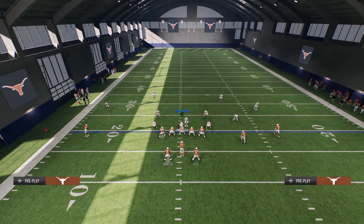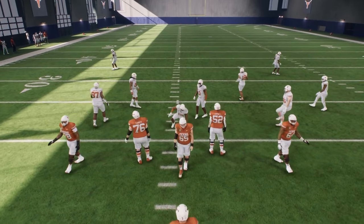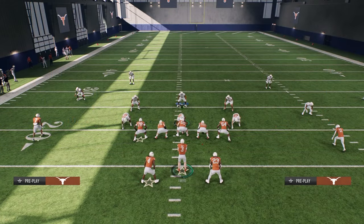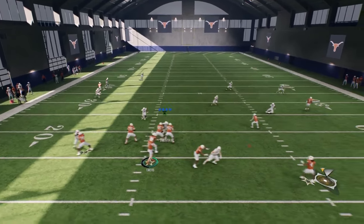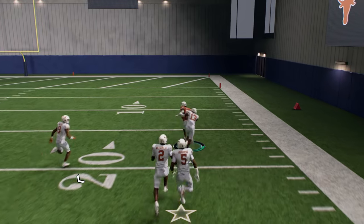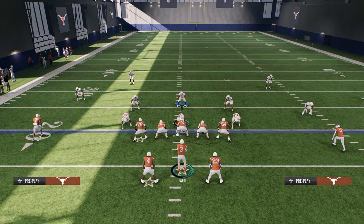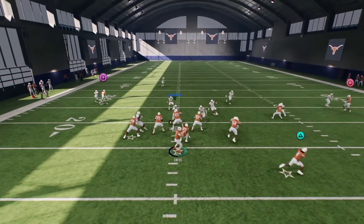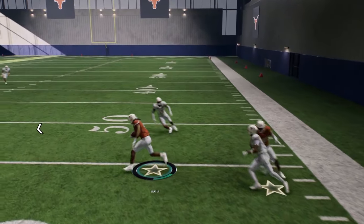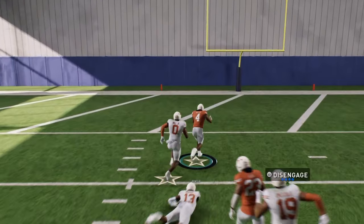All these plays are designed to manipulate everything the defense can do. Ultimately the best play in the formation — the reason you call this formation — is the motion double pass, because every zone is going to blitz. At least once a game you're going to hit this. You don't have to call it every play, and if they run man they're going to freeze. This is like a 30-yard run with a juke, a cross — this play in general is just insane.